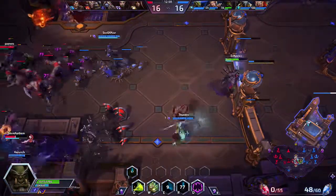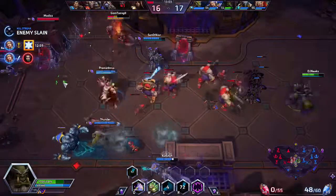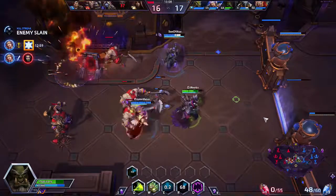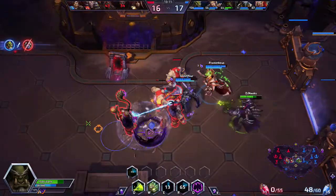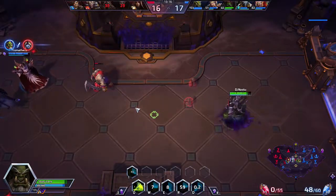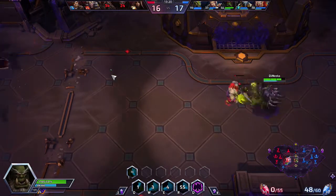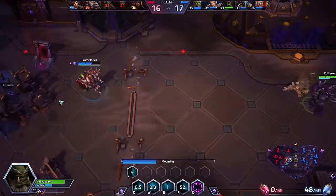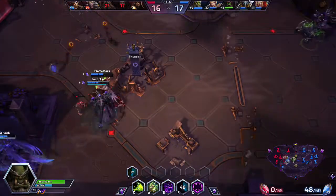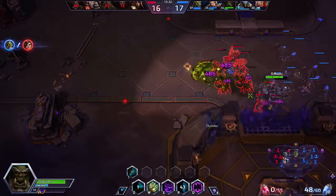I use my Healthstone to give myself some health to survive that ult from Tracer. Our Jaina took down the Kerrigan and was able to finish off her quest, so now she has her Ice Block — excellent job. We are somehow finding ways to pull this off. That merc really wants to chase our Kael'thas. I would say he needs to get out of there and turn in. I'm going to go up here and try and clear the top lane because it's starting to push in a bit.